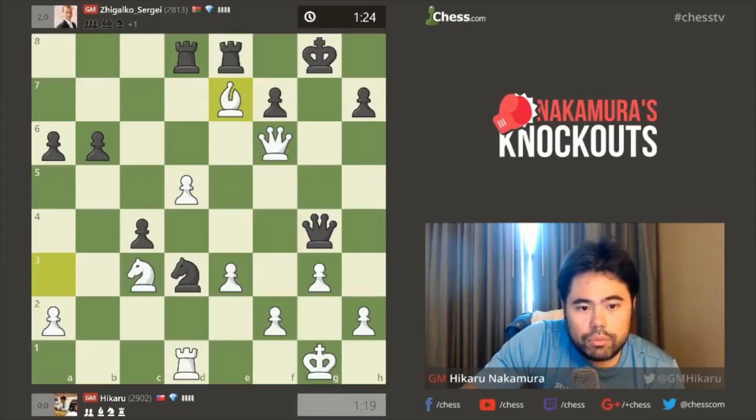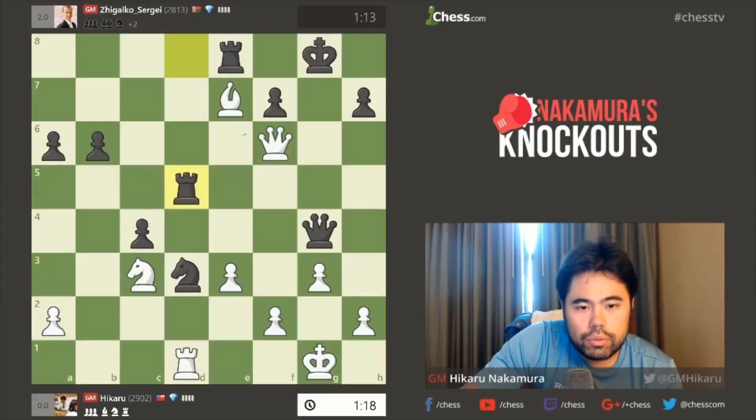Queen G4 — play Bishop E7. Maybe he'll have to go Rook D7, then I'll go D6, and his Rook is a lot worse than my Bishop. Or maybe he'll just take — he has Rook D5. Shoot, I'm not seeing stuff today. F3 or H3 — H3 is a move. H3, Queen H5, G4. I like H3.